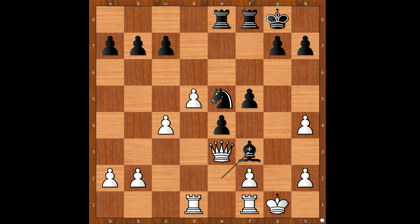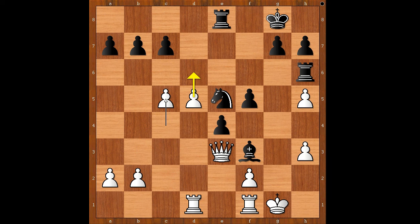h3 was played, rook to f6, h5 preventing rook to g6 check, rook to h6, c5 intending to create a passed pawn, rook takes on h5, d6, rook takes on h3, threatening checkmate.